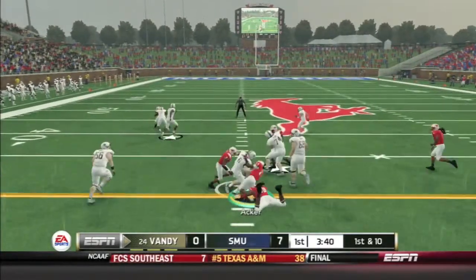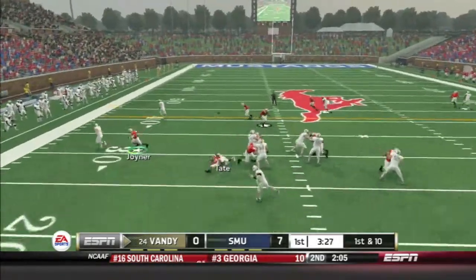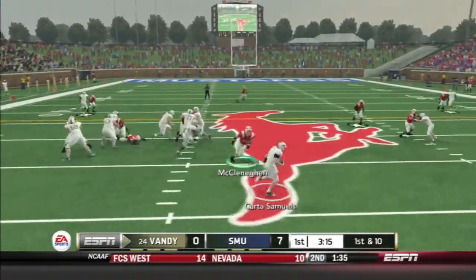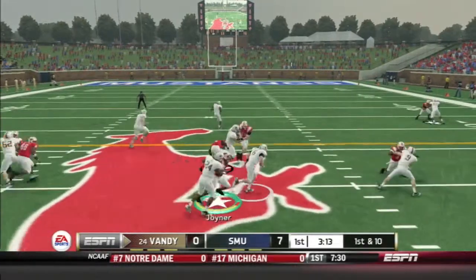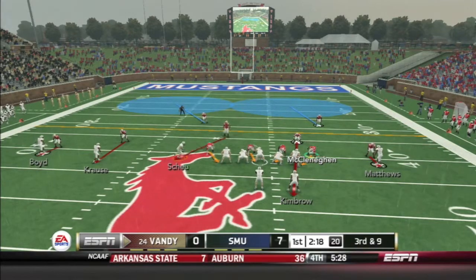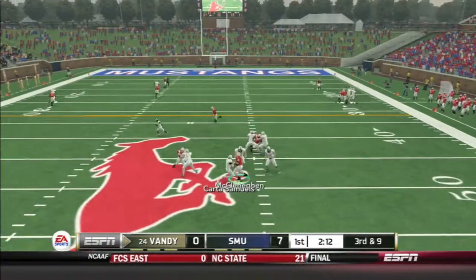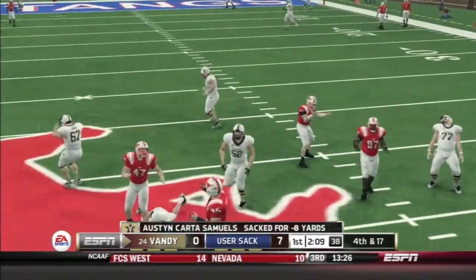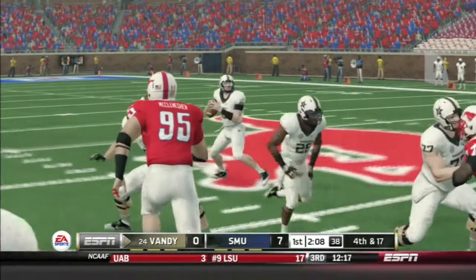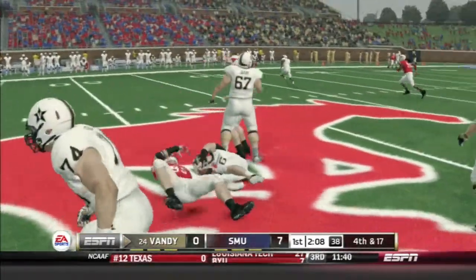Carter Samuels absorbs some contact and gets a nice run. First and ten, Samuels does play action, has men wide open, keeps his feet in — another first down. Carter Samuels just abolishes our defender with poor tackling and gets another first down. Third and nine — we've got to get in here. He motions McGlecklin off the edge, Samuels takes the hit, and it's a sack for our SMU defense! McGlecklin beat the right tackle to the outside; Samuels had nobody to throw to with good coverage downfield.